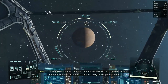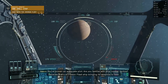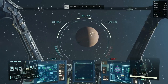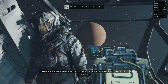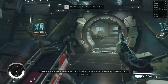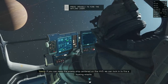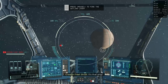You've proven an adequate pilot. Are you familiar with ship combat tactics? Because that's a Crimson Fleet ship bringing its weapons to bear. We will need to disable their shields — laser-based weaponry is particularly effective. If you can keep the enemy ship centered on the HUD, we can lock in to fire a hull missile.